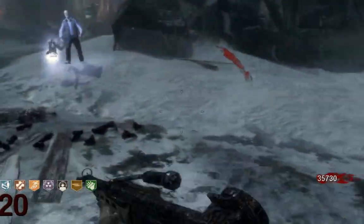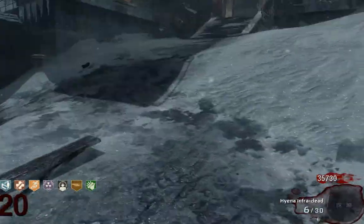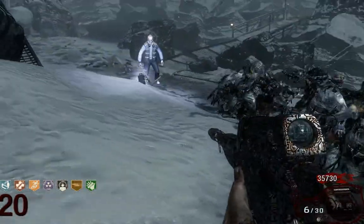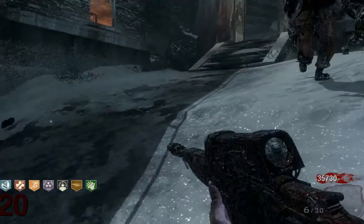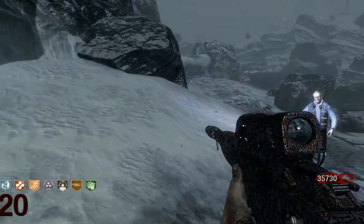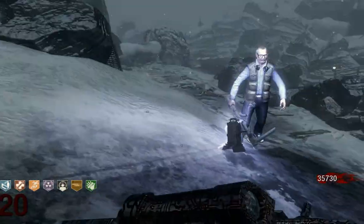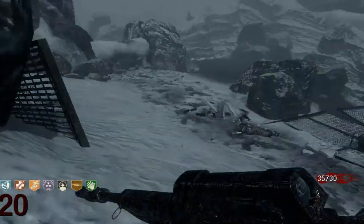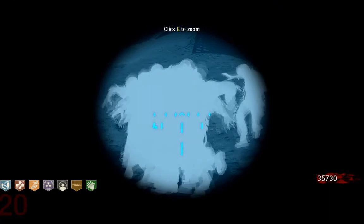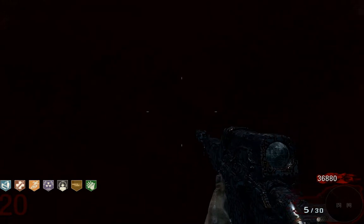This comes in really handy — this double-edge setup — if you want to use the scavenger. Because if you are just waiting up here, George will come closer and closer. Then you can lead the zombie train down far away from George and do a scavenger shot without making George mad. I just go to the water here and can kill the whole train without hurting George, and that's pretty cool.